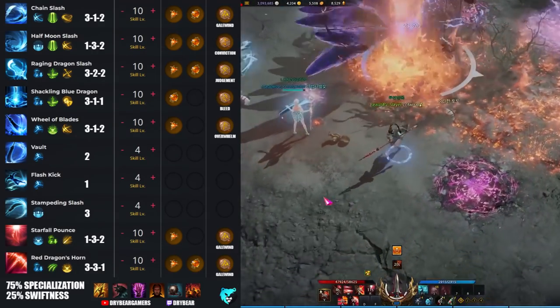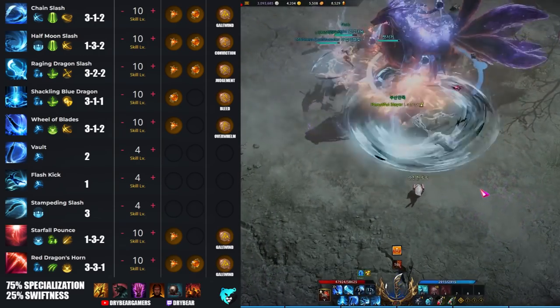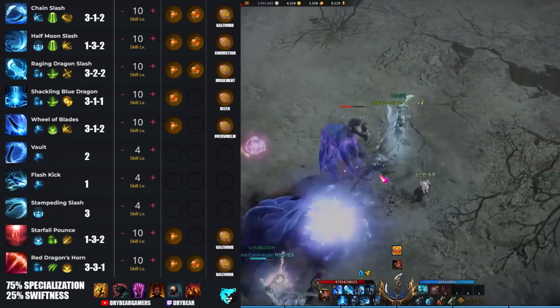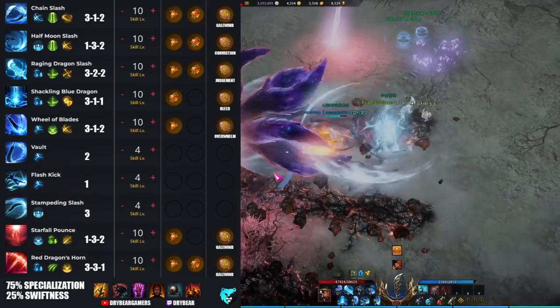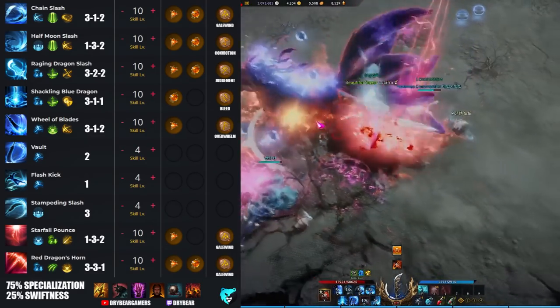I've also included recommendations for the runes you want to run on each ability, as well as which abilities should get damage or cooldown gems for your total setup, as they tend to scale better with damage or cooldown or neither. And that's the Pinnacle stance swapping build recommendation.